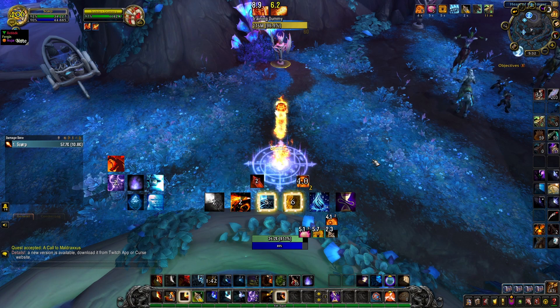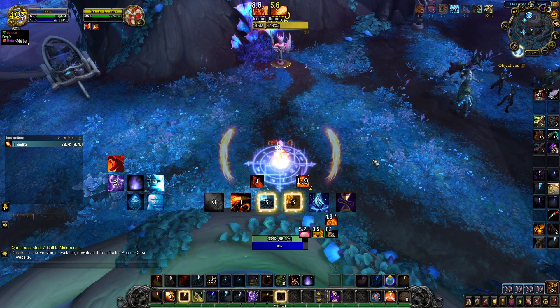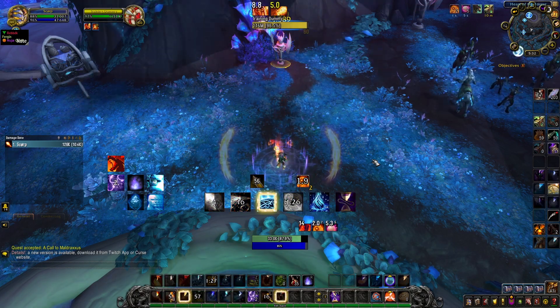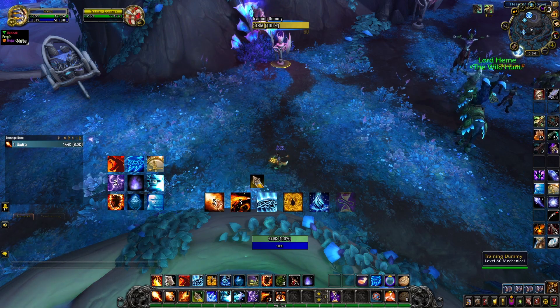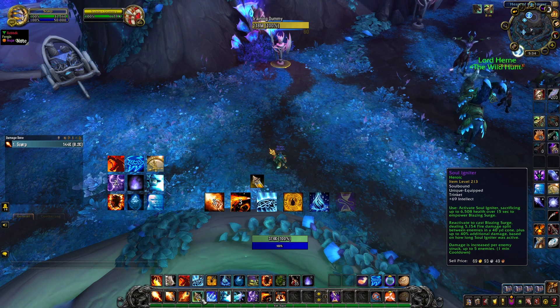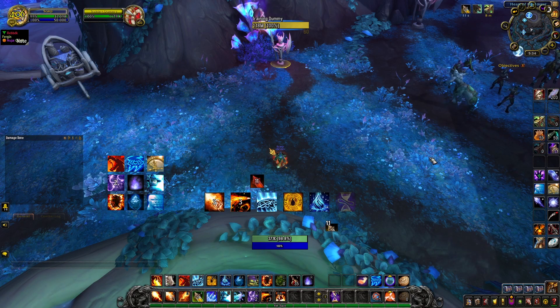From here on, you just alternate between fire blast and Phoenix Flames, and of course you cast pyroblasts every time you get them. In order to keep your 2 Infernal Cascade stacks up for the entire duration of combustion, you need to have 3 fire blasts before you go into combustion. So be prepared and don't waste them when your combustion is almost off cooldown.